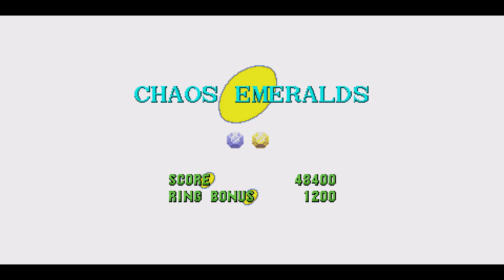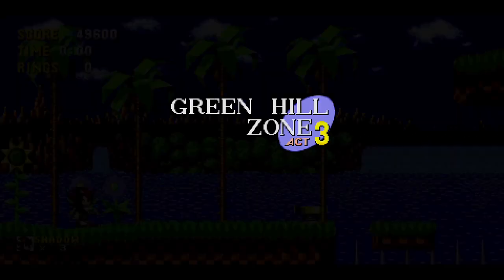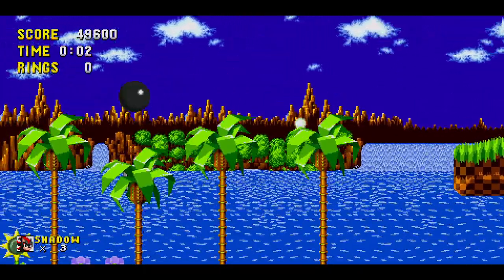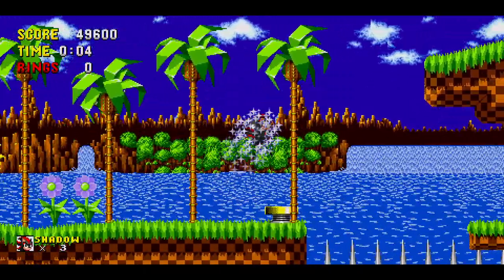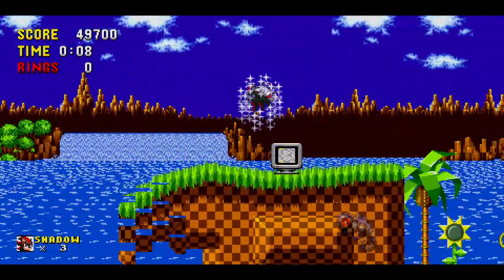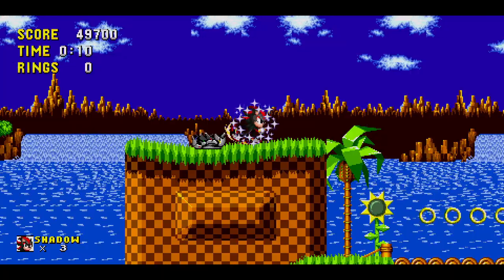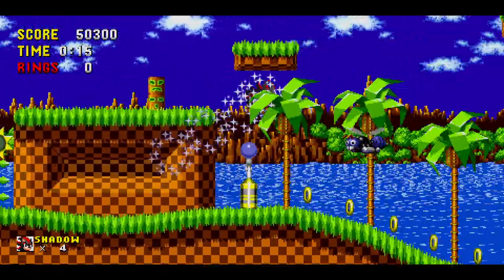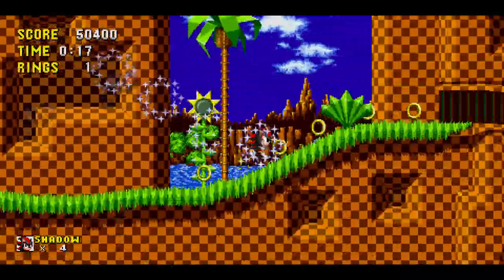Two. Blue and yellow — the two opposite colors. I think I'm just gonna do this level fast, not gonna spin my wheels so to speak.